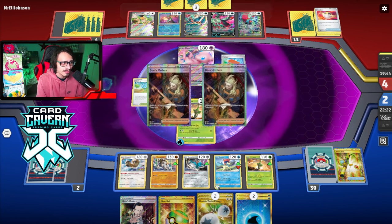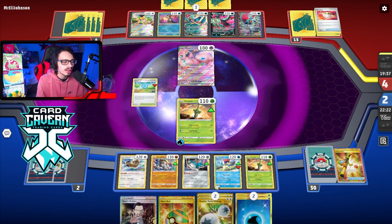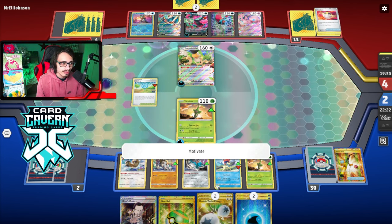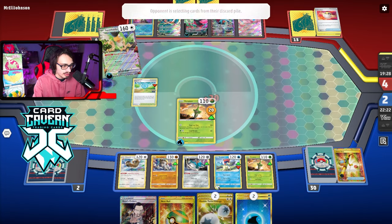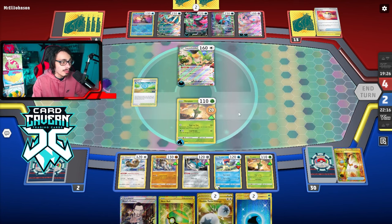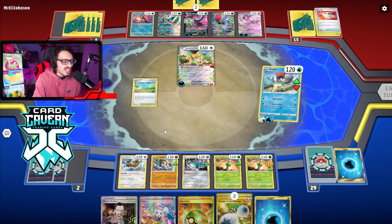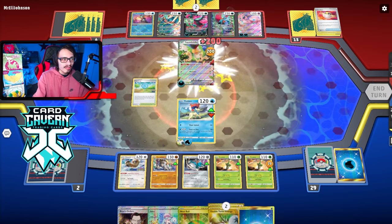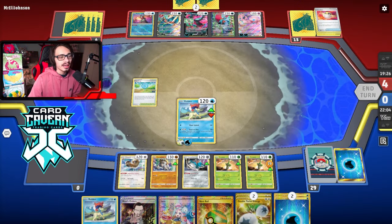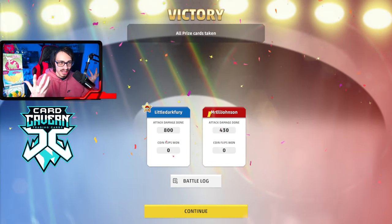The opponent puts back double Boss? Fine — I have an Ultra Ball in hand. They kill Keldeo but I have another Keldeo anyway. They find another Energy Switch and go Squawkabilly. Now I just win the game with Keldeo — it does enough damage to knock it out. We retreat into Keldeo. I also had game with Boss, but this is cooler — we get to show off the power of Keldeo as a second attacker. That's the dub against the Roaring Moon deck.